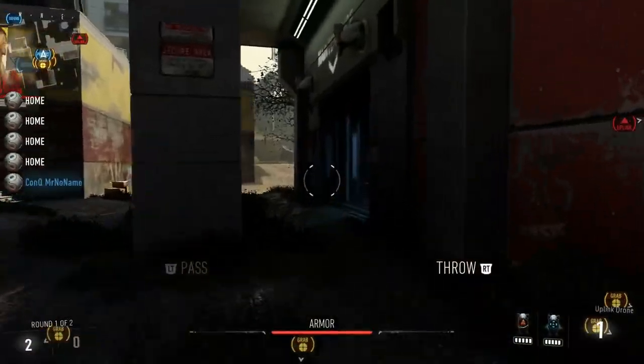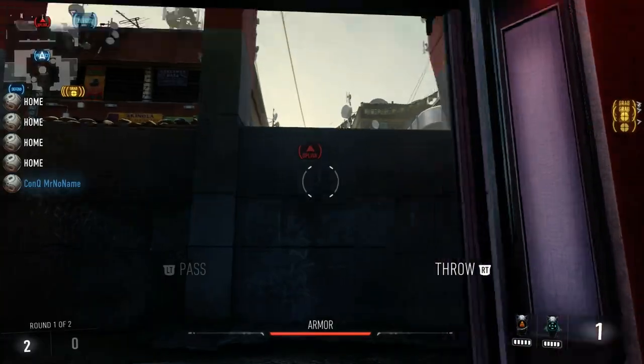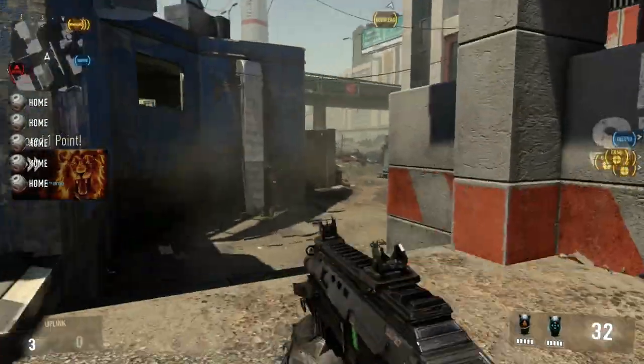Alright guys, next spot here — you just want to run right through mid here, and you're just going to double jump over this wall and throw it in. Easiest throw, it's the one people will use a lot, so make sure you clear out your mid.